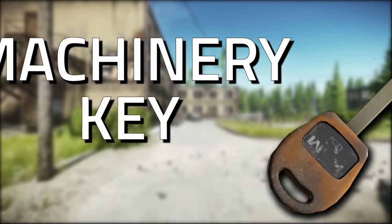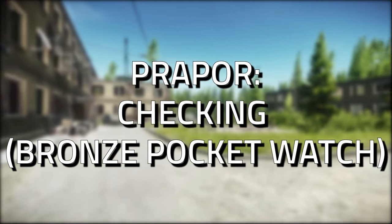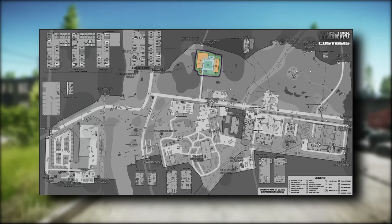Hey guys and welcome to a key guide for the machinery key. This key is required for a task — check in with Prepper, which is his second task. This key can spawn in jackets as well as in the pockets and bags of scavs, as well as in customs.